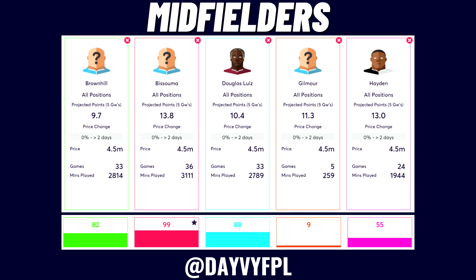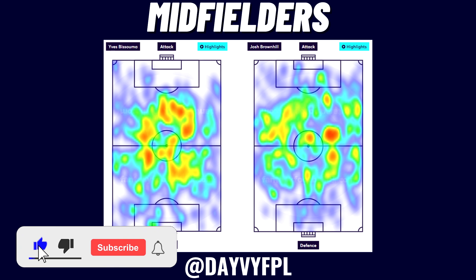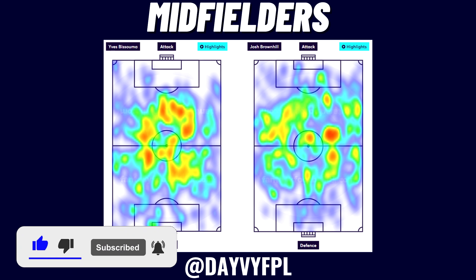Brownhill and Peсuma are my top two because they played the majority of minutes last season. Douglas Luiz also played a lot but tripling up on Aston Villa could block useful squad strategies. Gilmour on loan at Norwich from Chelsea is a nice differential — I think he'll play since he wouldn't have gone on loan otherwise. Both Brownhill and Peсuma are nailed starters who can occasionally get forward.